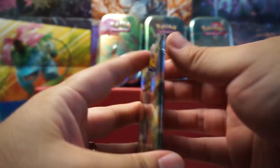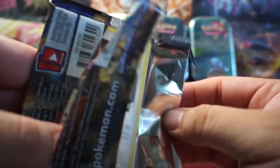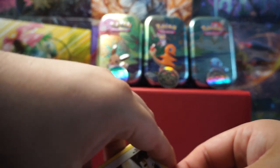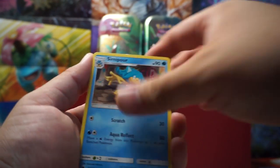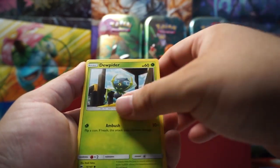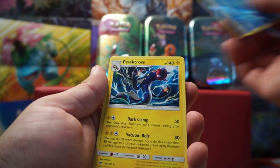Burning Shadows now — let's see if we can get anything. This set is getting rotated out on Friday. I just noticed there is some serious burning on the pack — that is weird. Let's hope none of the cards got damaged. Electabuzz, Simipour, Braviary, Rotom Dex — oh, I've never seen this guy, interesting. Noibat, Dewpider, Tangela, Rhyhorn, Riolu, Alolan Ninetales, and Electrode.